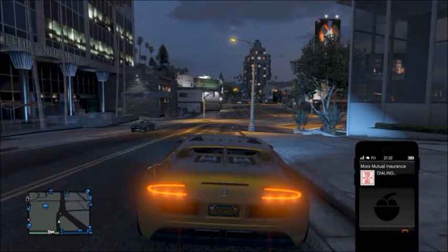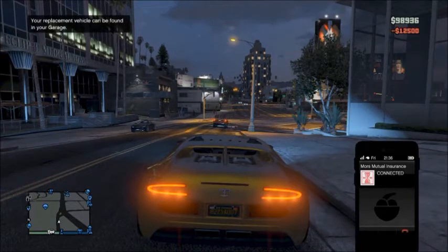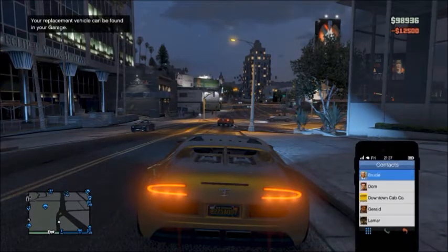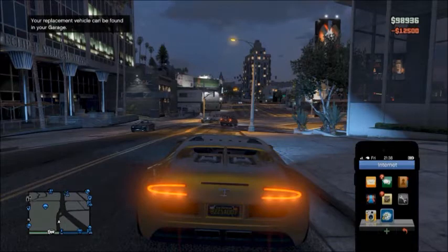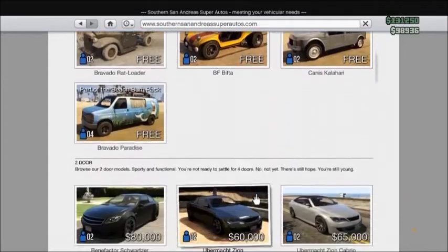Once you're in your garage, you have to get an Adder or any other expensive car, then drive out. You'll spawn down the road. Then you have to call Mors Mutual Insurance and replace your Adder so it spawns back in your garage.